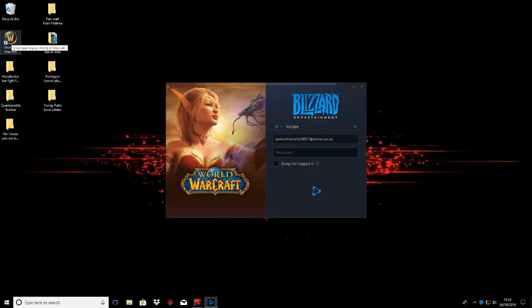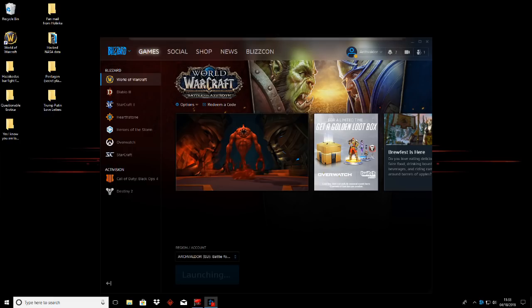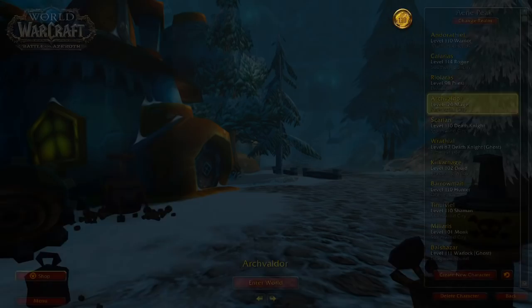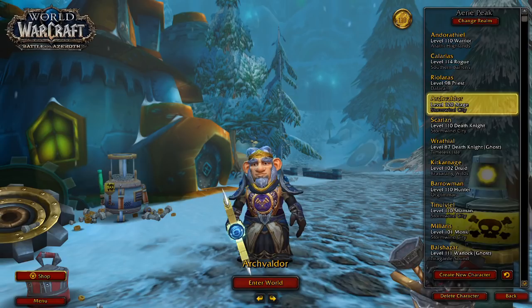I'm going to go deliberately slowly here so you can see exactly what I'm doing. First, I'd recommend doing a test run in a location with no hostile mobs so you can focus on the mechanics involved. I'm going to be using two characters in Stormwind. To begin with, load up two different World of Warcraft clients — that's two versions of World of Warcraft.